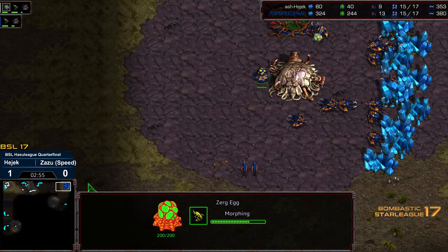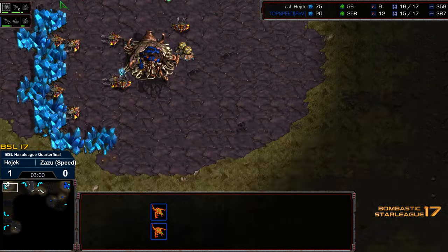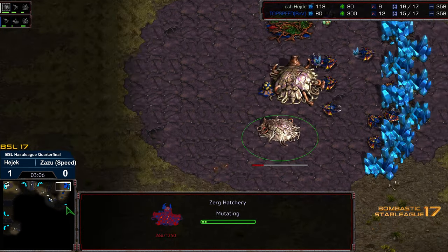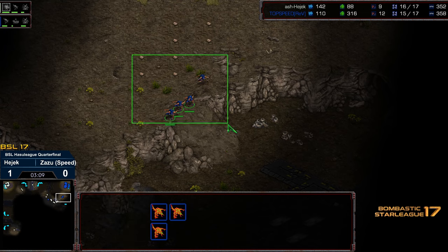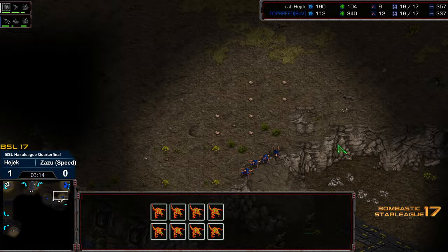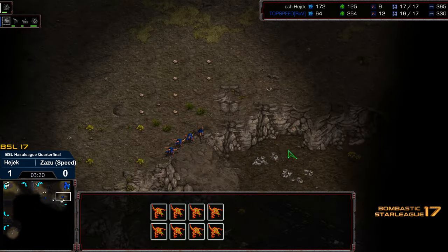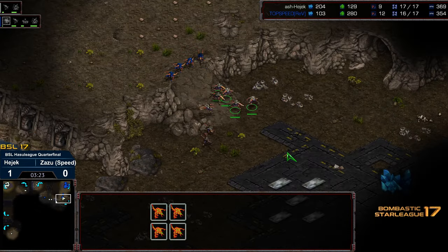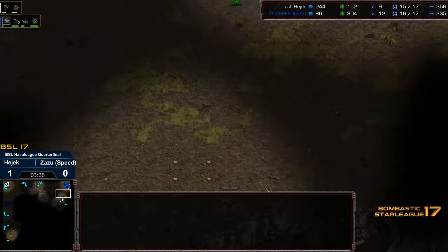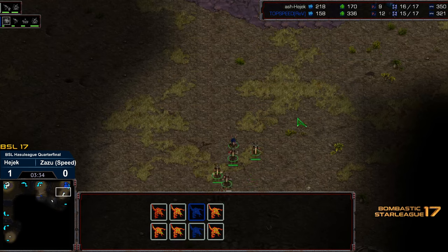Faster lair, but now Zazu needs to produce Zerglings in a hurry. He does have a ramp to work with but he's not going to have large numbers. This could be disaster — and we have an in-base second hatchery. Honestly I don't know that this is going to be in time. Four Zerglings trying to defend against twice that number — it is going uphill and it's a closer reinforcement point. Hedgic delayed a little bit, but the Zerglings are having trouble. Do we have a Sunken Colony being built? No Sunken Colony behind this.